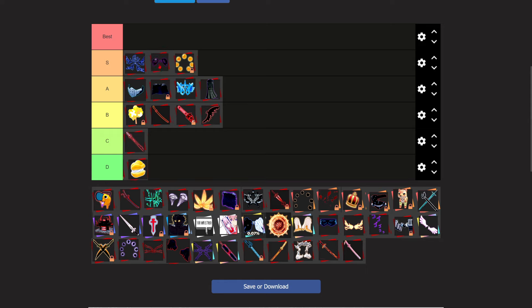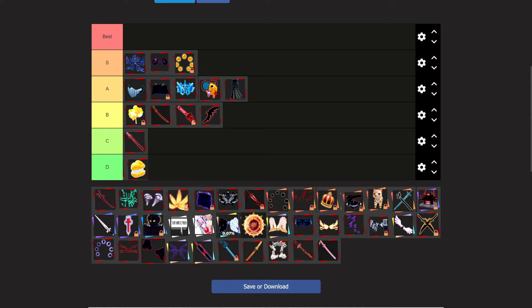Cosmic Bandages also give 10% cooldown. The Chainsaw Dog does give attack, like the Deku Mask, but it only gives 10%, so I'm going to put it under the crit damage accessories.